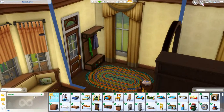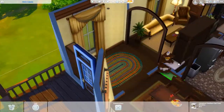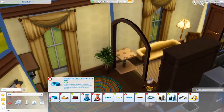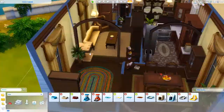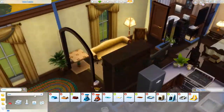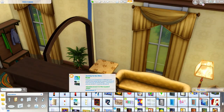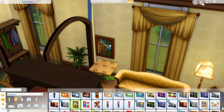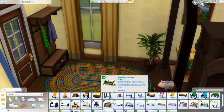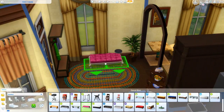Here I am doing the entryway — I gave them a little coat rack, which I love, that came with Seasons. It's so cute. This is also the point where I decided to make her a cat lady. I think it all turned out really, really nice. Shotgun style houses are not usually flattering, but I think this one turned out really freaking cute and fits the MacMahon family well.